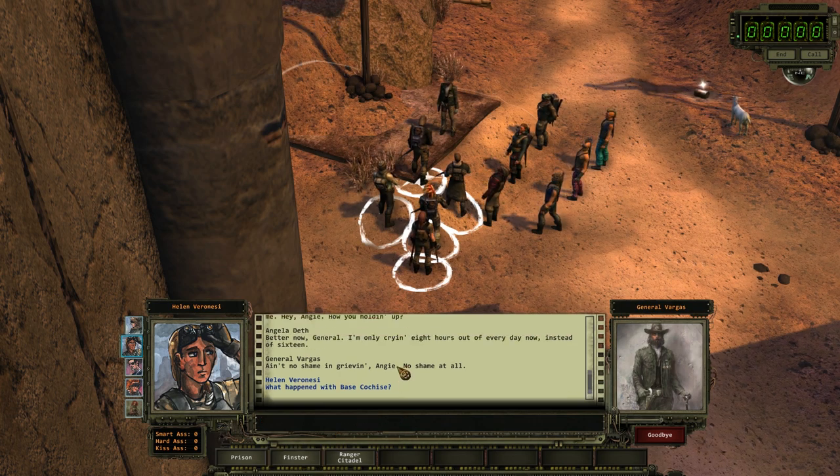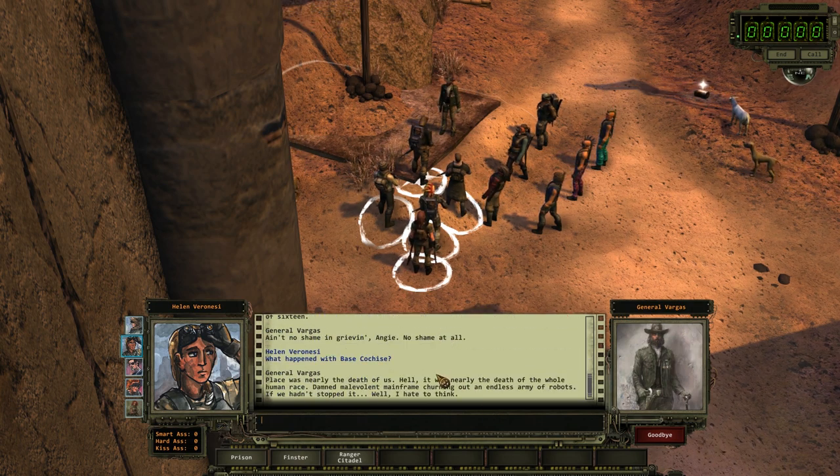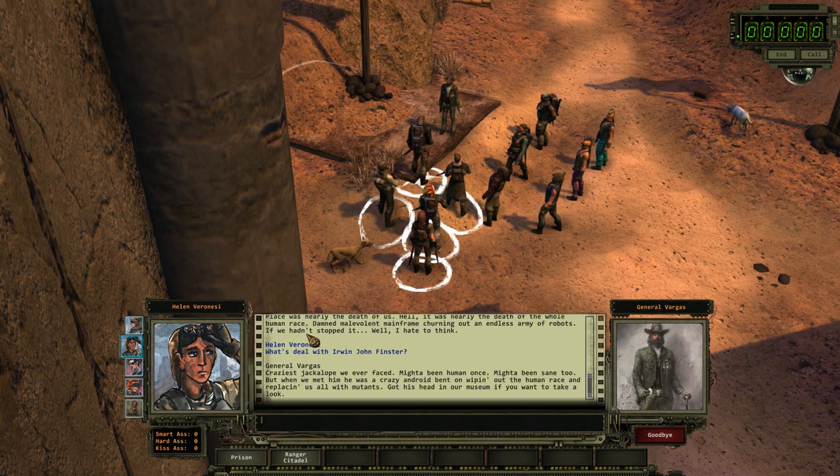Who's this Finster? Oh yeah, they fought Finster together, him and Ace. 'Craziest jackalope we ever faced. Might have been human once. Might have been sane, too. But when we met him, he was a crazy android bent on wiping out the human race and replacing us all with mutants. Got his head in our museum, if you want to take a look.'